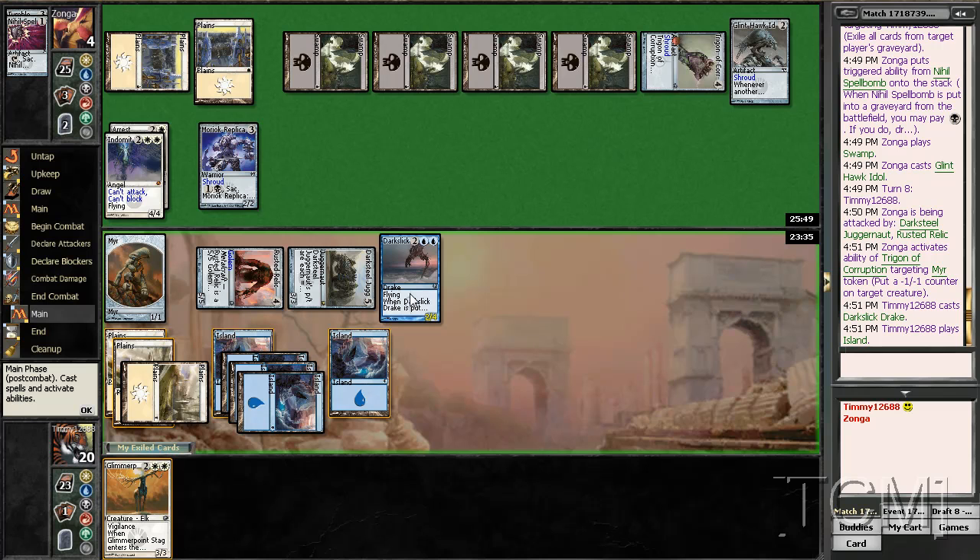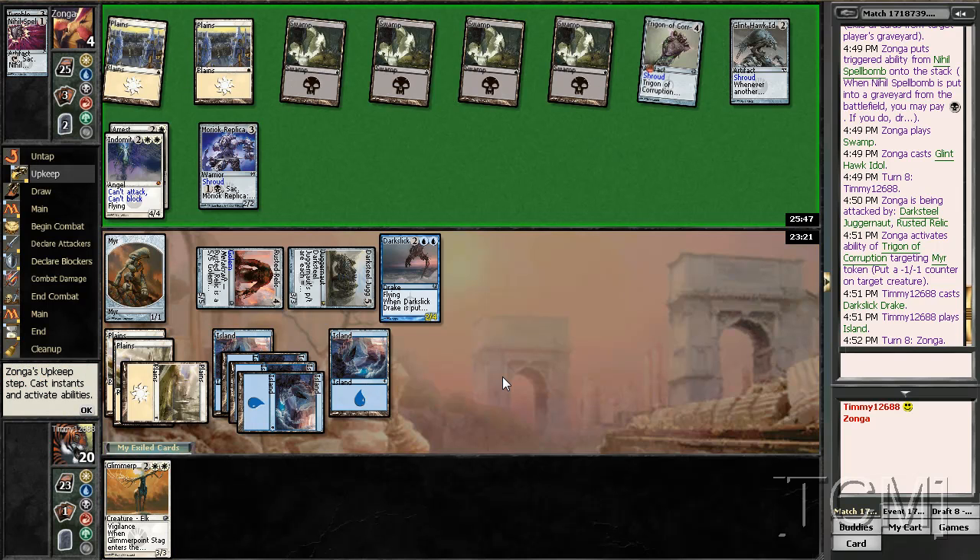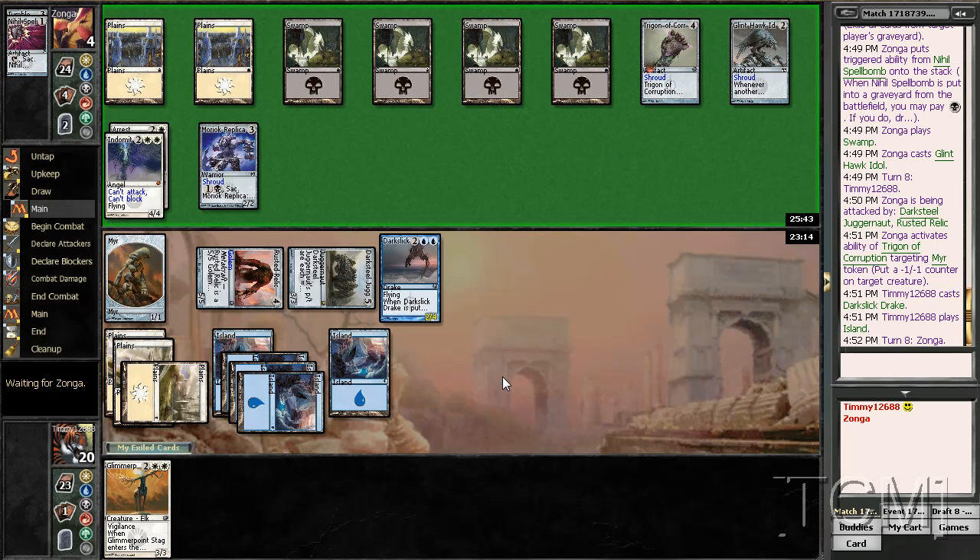He's forced to block here, gets rid of this. This doesn't attack — this is a 2/2. Now he goes to 1. It's not really worth it right now. I just like to have the option open of blinking something if I need to. May have been right though, who knows.